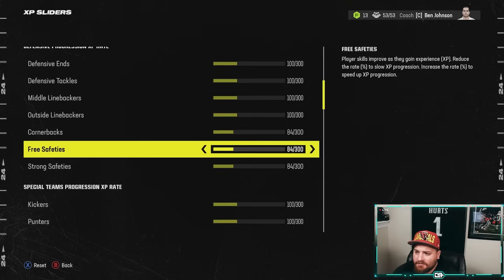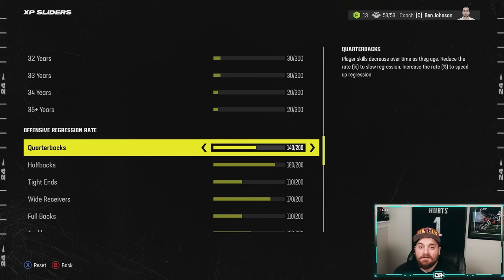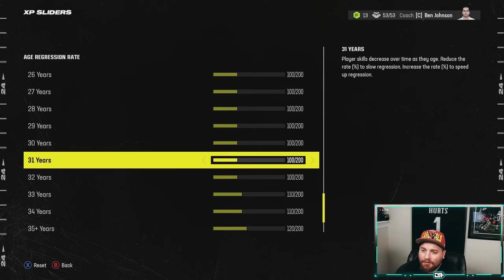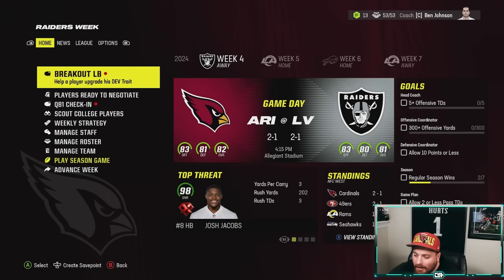We're also rocking Mr. Hurricane's XP sliders. I can't elaborate too much on the values, but pause the video if you want to copy what I'm using and go check out Mr. Hurricane's sliders video — support his channel. In my opinion he is the GOAT for Madden franchise mode. We're not going to feel these sliders early on, but if this Cardinals franchise has legs and we go into year five, six, seven — we're going to start feeling the regression and progression rates, and the balance is going to feel pretty good.